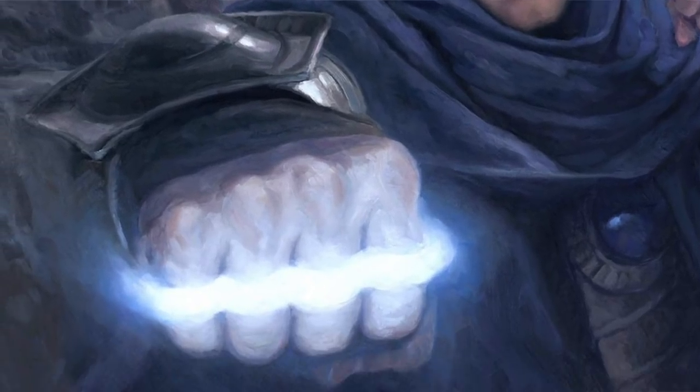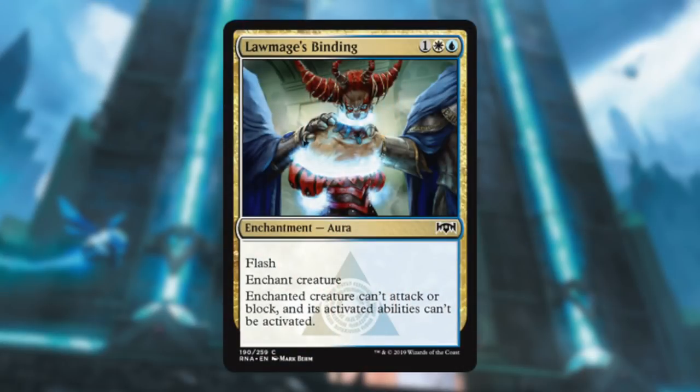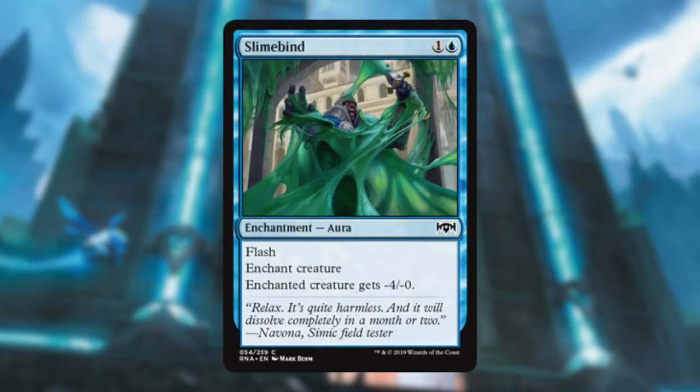Now let's talk about the removal. Law of Mages' Binding — holy crap, this card's awesome. Three mana for basically an Arrest, but it has Flash. Arrest was already an amazing card; the fact that it has Flash — love it. Slimebind is your usual blue removal: gives a creature negative power so it can't really attack effectively. It's cheap, has Flash, so it's nice, but not the most exciting removal.